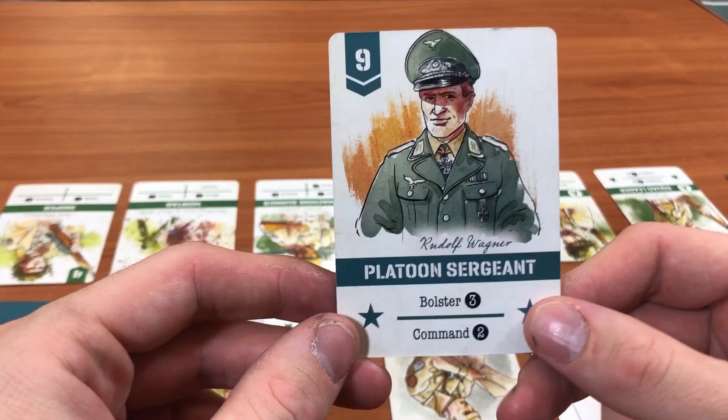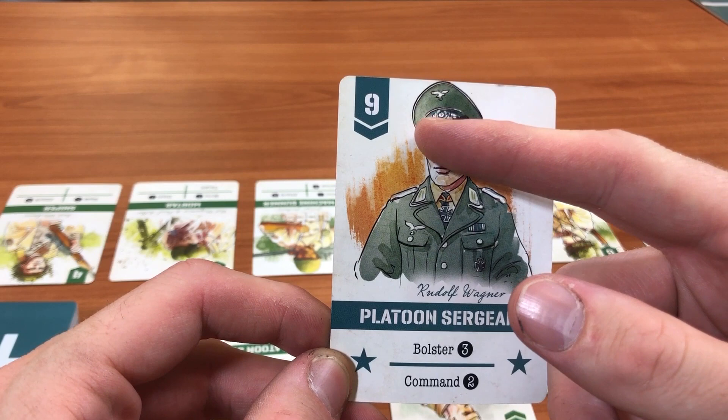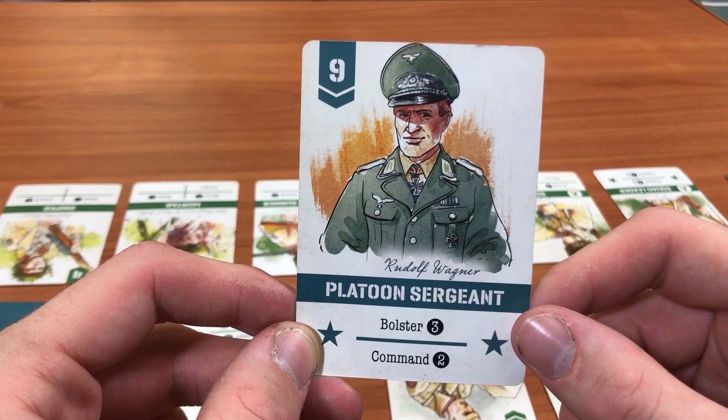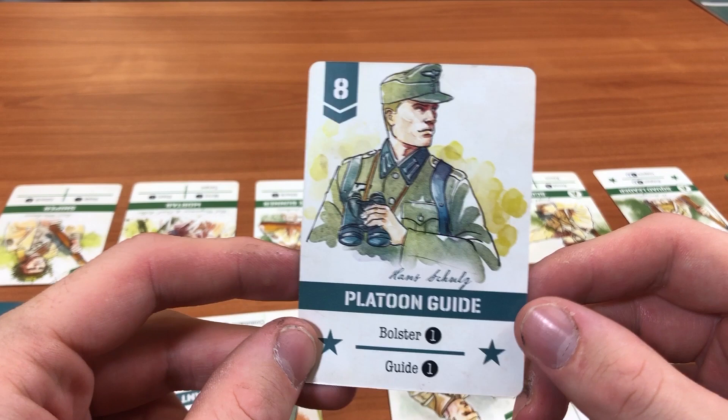Within a scenario you get an initiative token — blue for Axis, green for Allies — and you place cards to see who goes first. The player who discards the highest initiative value card gets to go first. Cards with higher values are more valuable to use, so there's a decision about whether to discard them. The fog of war card is the next one. The platoon sergeant has an initiative value of nine, the highest, and it's a very important card.